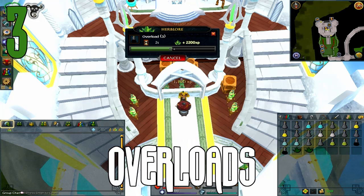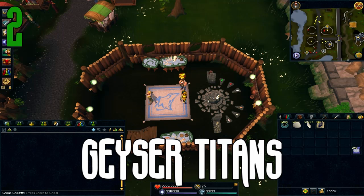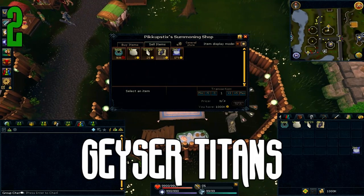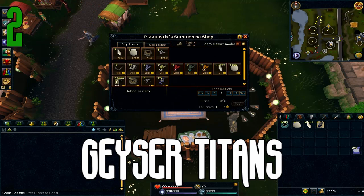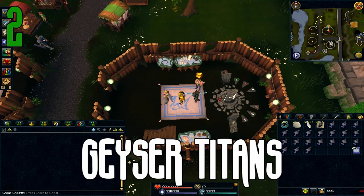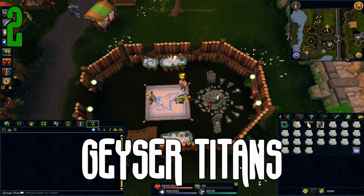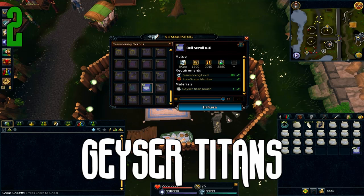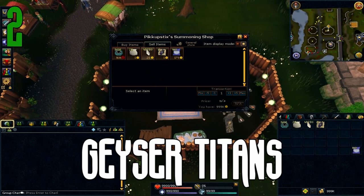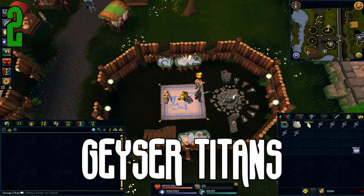The second fastest way of training XP in the game is Geyser Titans, which are 9 million summoning XP per hour without any type of bonus XP. Obviously it takes a very long time to gather all the blue charms necessary, so it's not something you can just go and do whenever you want. But once you do have all those blue charms gathered up, you can go to Taverly, make the pouches, turn the pouches into scrolls, and continue selling water talismans to the shop there — then buying them back unnoted and continuing to make Geyser Titan pouches. It's just crazy XP per hour.